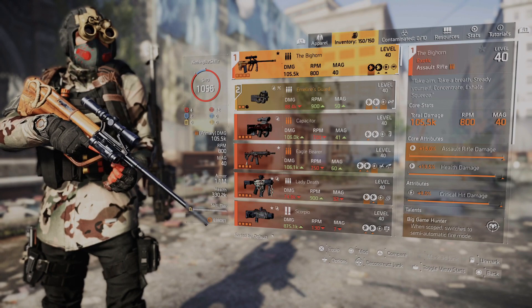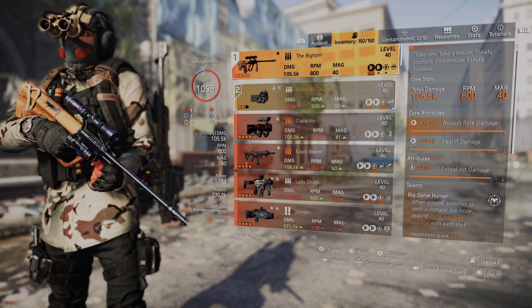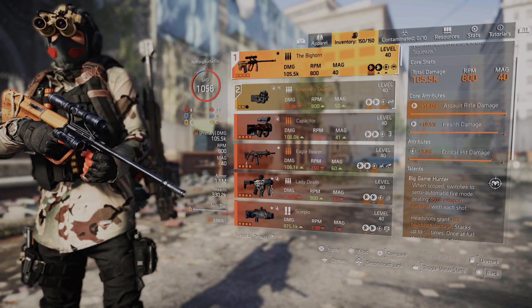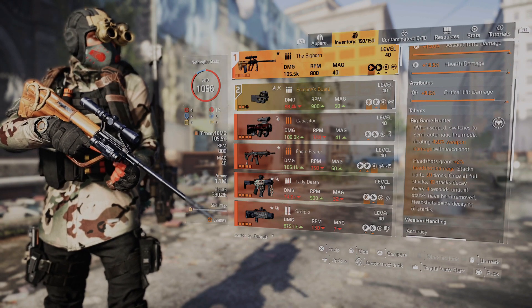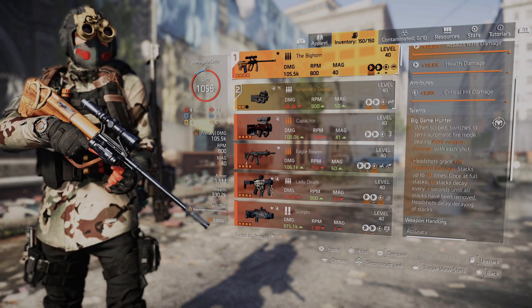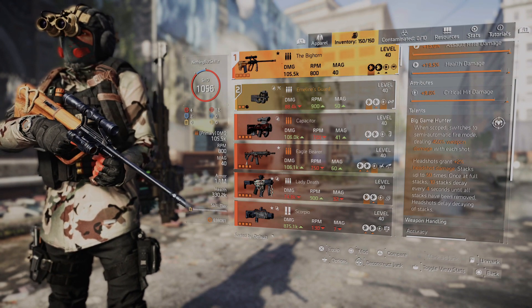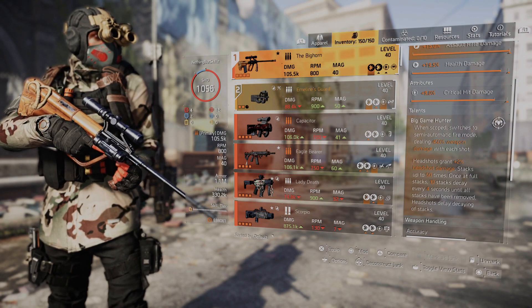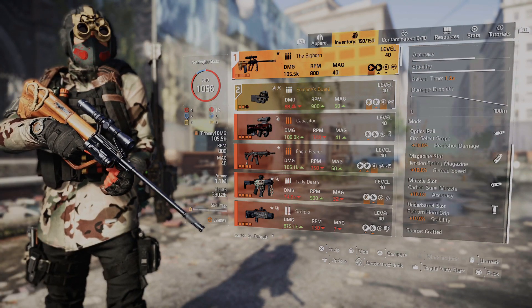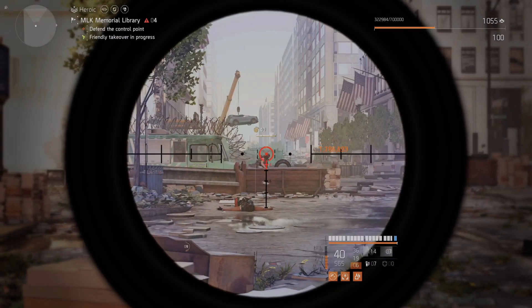This build runs 1.1 million armor and 320,000 health, all built around the Bighorn. The reason this is such a good build is because of the talent Big Game Hunter. The total damage is 105,000 with 800 RPM, but once you scope in it switches to semi-automatic fire mode dealing up to 450 weapon damage per shot. Headshots grant 2% headshot damage, stacking up to 50 times. At full stacks, 10 stacks decay every four seconds until removed — but if you keep getting headshots, the stacks stay up. That's why this weapon is an absolute beast.